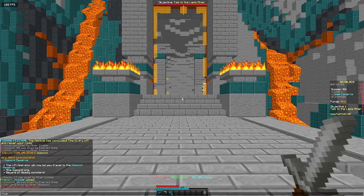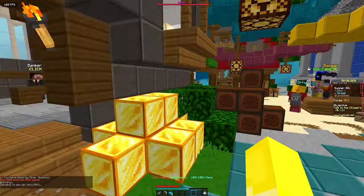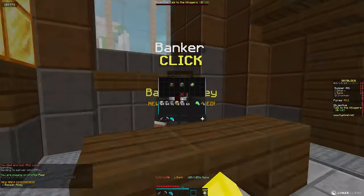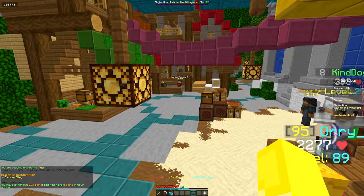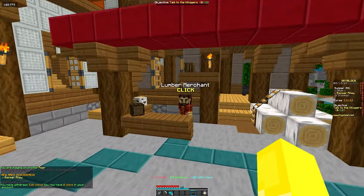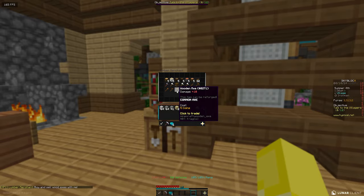Luckily unlocking an enchantment table is pretty easy. I mine up about 6 diamonds — you only realistically need 5, but I just gained an extra one. The first thing I need to do is craft myself a diamond pickaxe, so I'm just going to come to the Lumber Merchant and buy 2 sticks because I'm too lazy to forage for them myself.